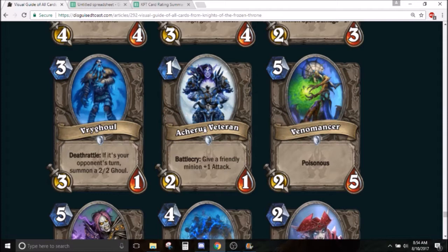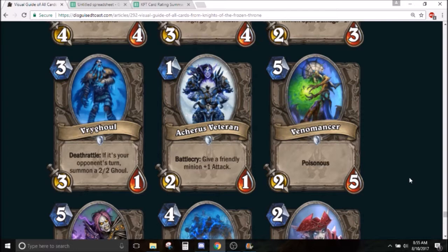Venomancer — 5 mana 2/5 poisonous. This card is pretty clearly unplayable in constructed. In arena it's probably okay — a 2/5 trades into a lot of things, especially on turn 5. You could say it trades into other 5-drops regardless of their health because it has poisonous. The best case scenario is you taunt this up with Argus or something and get a 3/6 poisonous with taunt. But it just dies to too much — I don't think it's great in arena either.